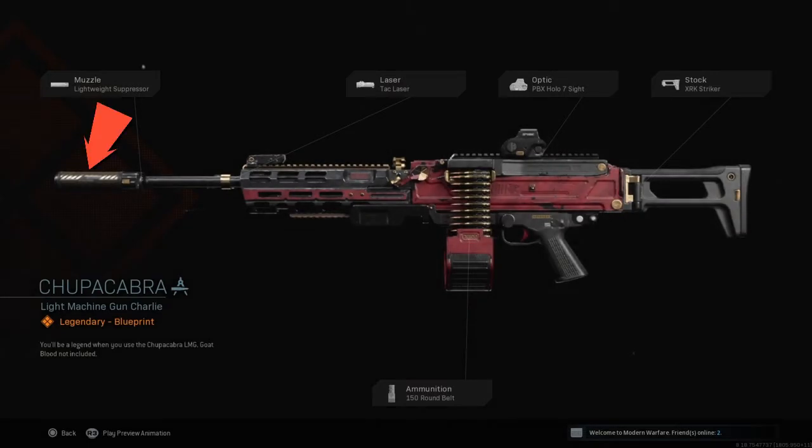For the module it's got the lightweight suppressor, it's got a laser on there — the tac laser. The optic is the PBX Holo 7 sight, the stock is the XRK Striker, and for the ammunition it's got the 150 round belt. Not bad! You'll be a legend when you use the Chubacabra LMG — goat blood not included.